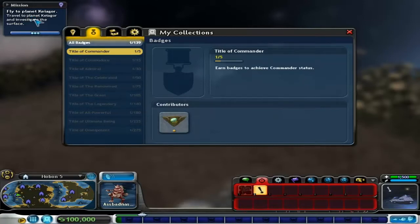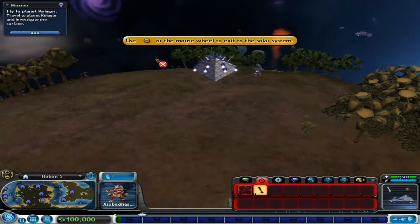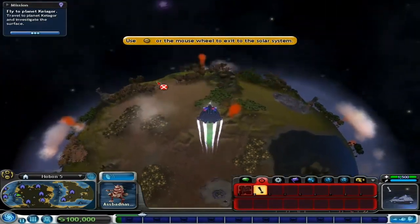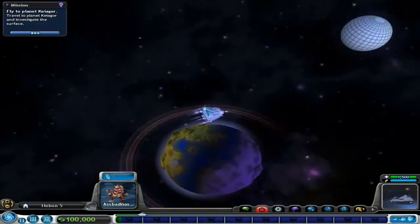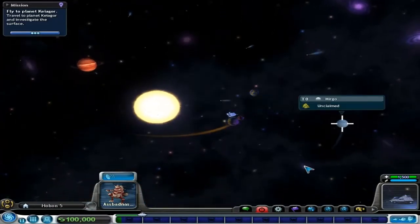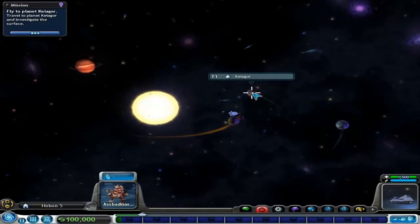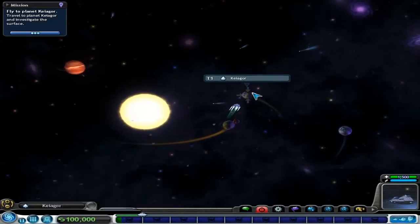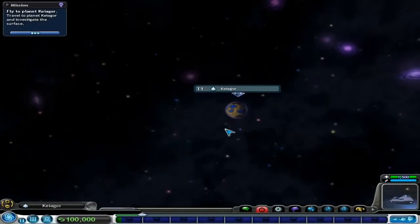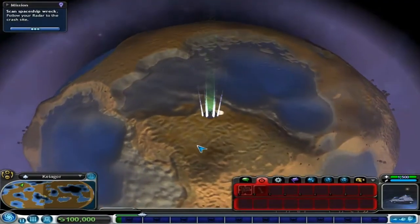Fly to Planet Kelgore — travel to Planet Kelgore and investigate the surface. It is made of dirt. So scroll up this high and just wait for the textures to load in. That's as quick as you do it. So this is the one we're going to — Kelgore. Nice and close, not too difficult.